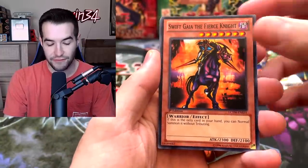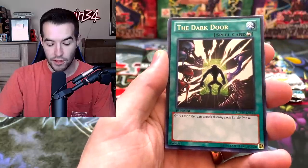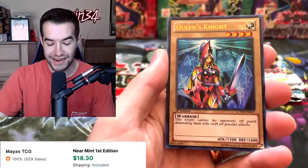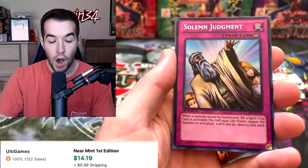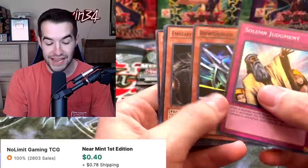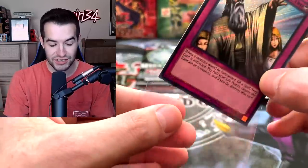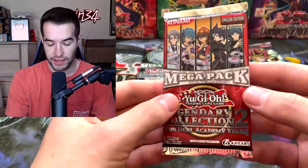Swift Gai of the Fierce Knight — that's a cool common. Giant Soldier of Stone, my boy. The Dark Door — this card's pretty annoying, it's a stall card. Queen's Knight — throwback to Queen's Knight, there's King's Court stuff for you. Solemn Judgment, secret rare — okay, we are getting some absolutely awesome secret rares! Solemn Judgment is always going to be a very nice first edition secret rare. Yugi's World, I see you — that's pretty good.